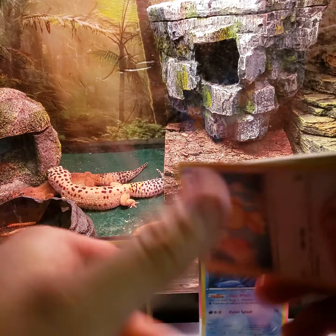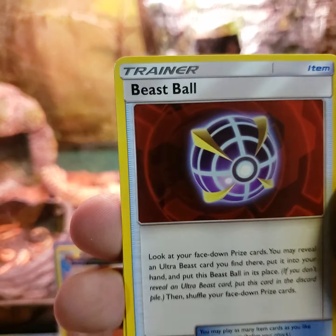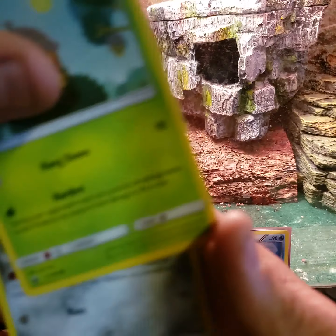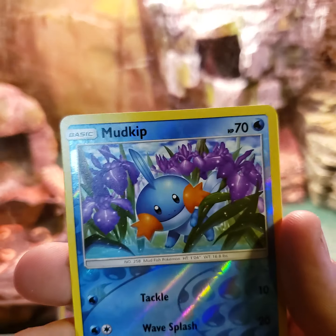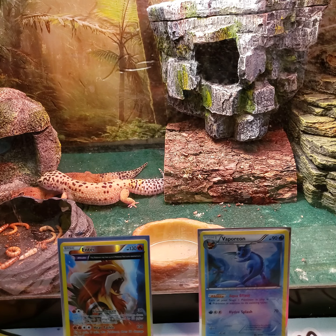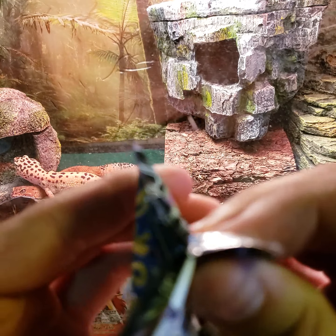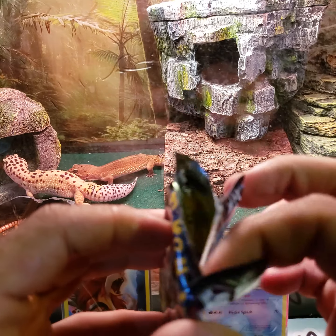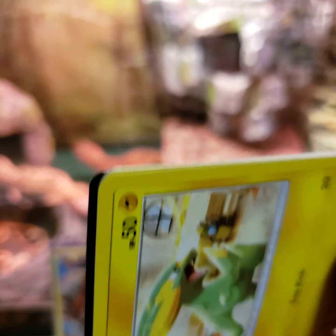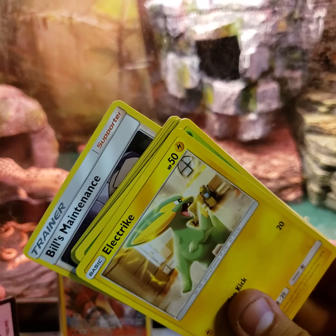Third pack: four Fire Energy, Lycanroc, Beast Ball, Switch, Skiddo, Lotad, Beldum, Alolan Rattata reverse, Mudkip, and a Kartana for the non-holo. Three solid green codes — that's upsetting. But that just means we left the good one sealed.